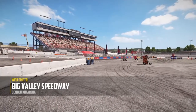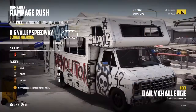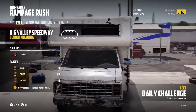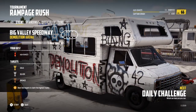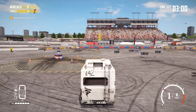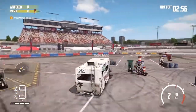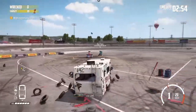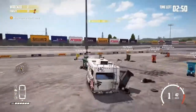The second daily challenge today is at the Big Valley Speedway in the demolition arena. We're going to be driving the motor home. We've got to get as many wrecks as we can. The opponents are in the sheds on wheels. The trick here is going to be to try and hit as many of these as fast as we can.